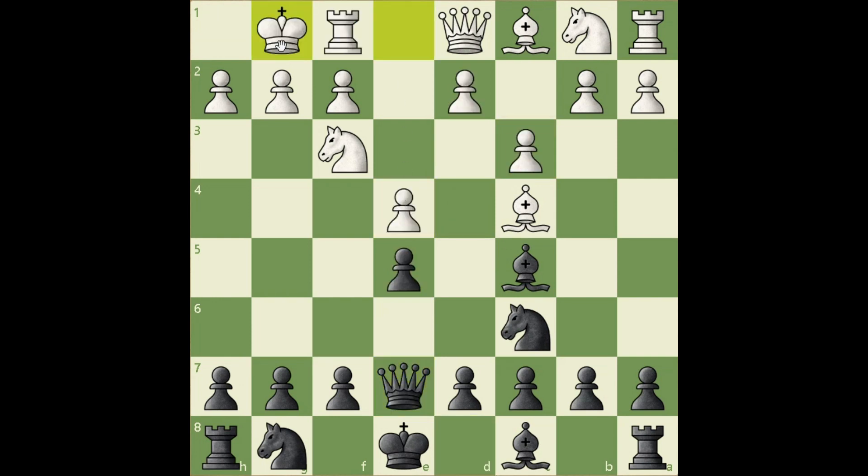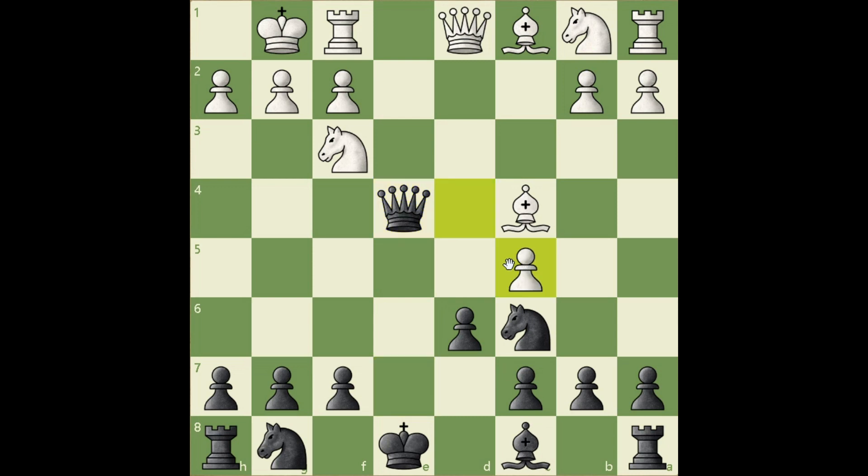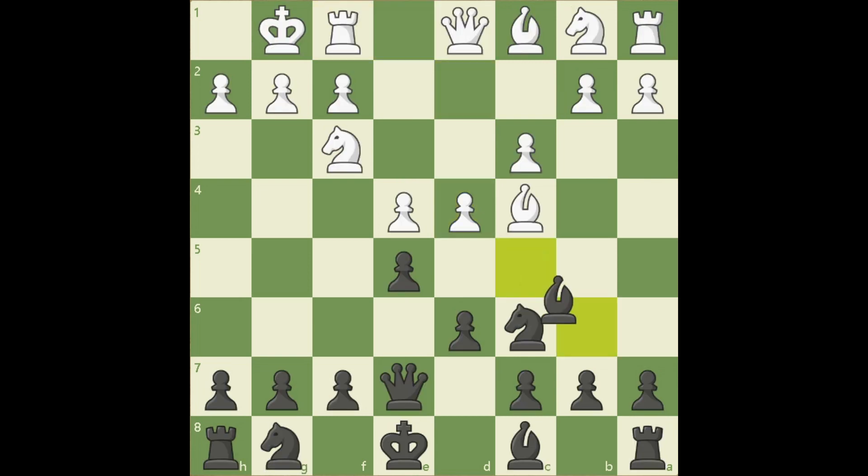Castle, getting the king into safety and the rook into the game. d6, making the center stronger, protecting the bishop, and now the c8 bishop can get out. d4 — hoping that black would take, where white would have a beautiful center and the c3 square for his knight. If black takes here, hoping for takes and takes, white will punish it by playing Re1, winning a queen. Bishop b6 — black doesn't want to take and give white a strong center; instead, he keeps up the pressure and will take only when it benefits him. So the pawn on d4 is under pressure because it is attacked by three pieces.